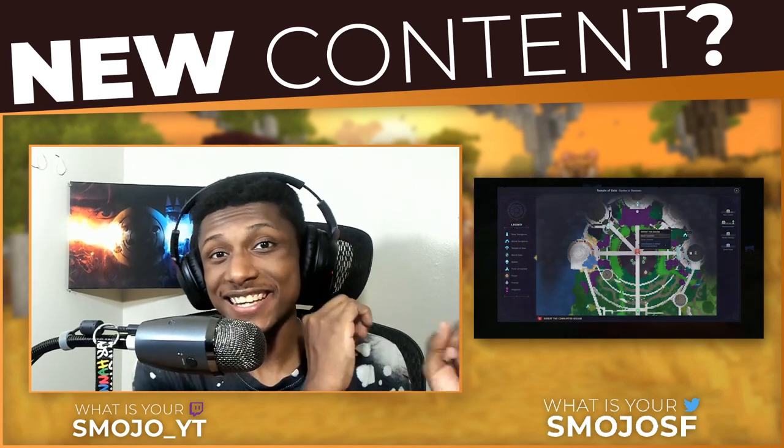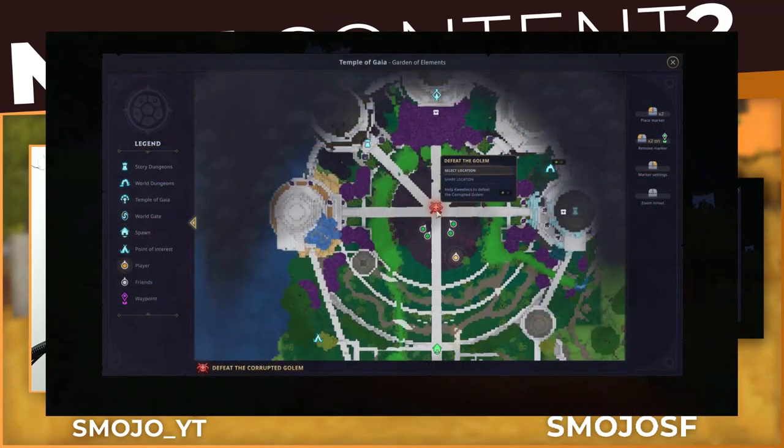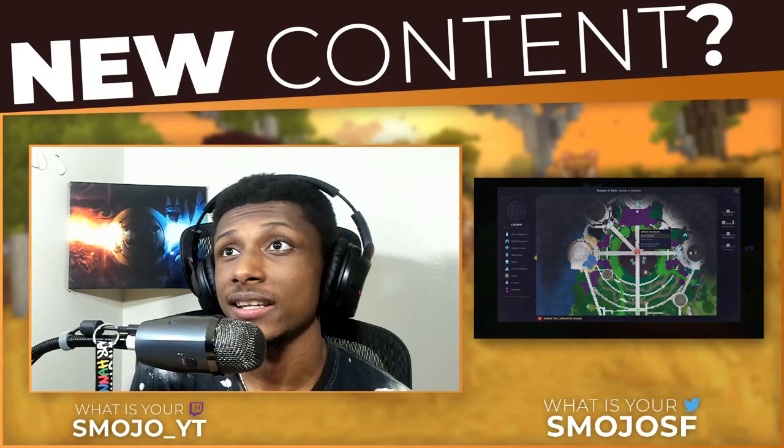Next we're going to talk about the map system, which also looks absolutely amazing. As you can see on screen, there's an example of a map with a bunch of waypoints and logos that specify different locations. The legend shows story dungeons, world dungeons, Temple of Gaia, world gates, spawn points of interest, players, friends, and waypoints. The map isn't too crowded or ugly — it looks perfect. You can place and remove markers and zoom in and out. At the bottom of the screen there appears to be a quest: 'Defeat the Corrupted Golem.' Overall the map looks awesome — 10 out of 10.